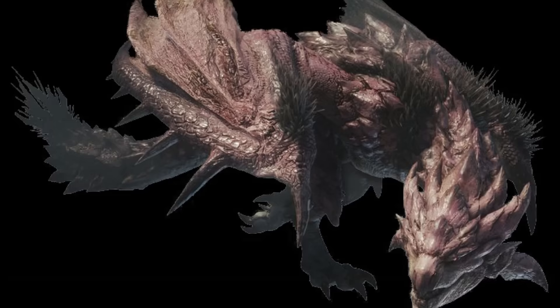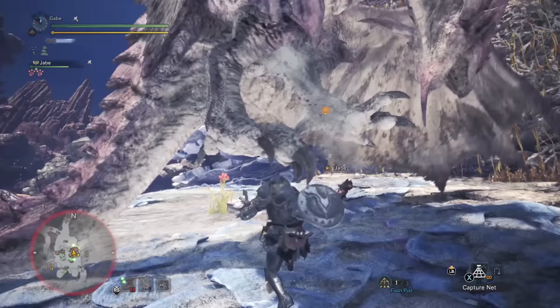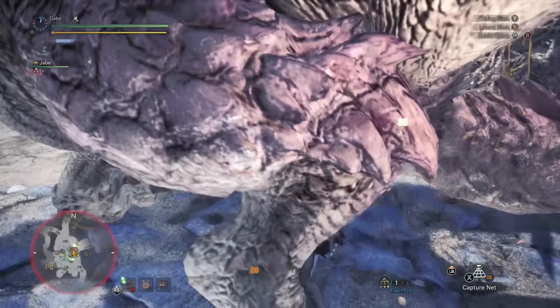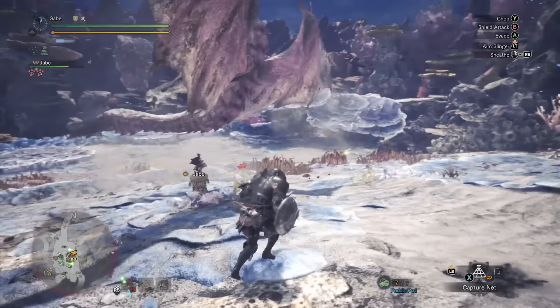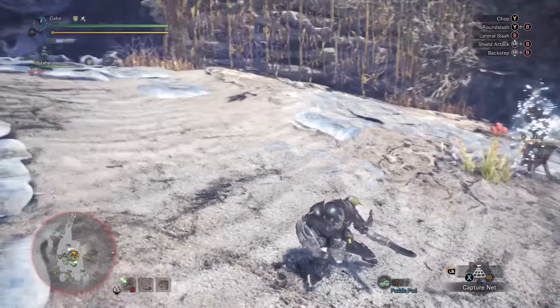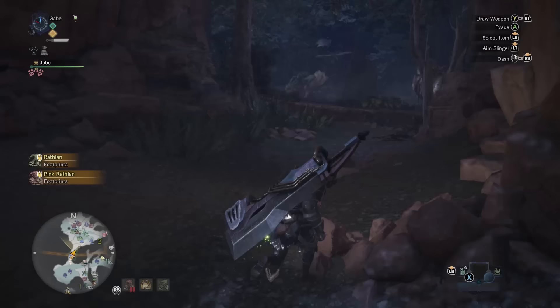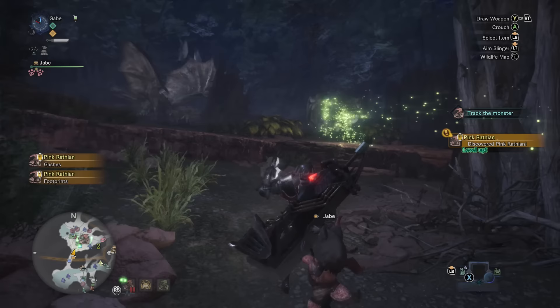First up, Pink Rathian. The Fitnessgram Pacer Test is back at it again with the obsessive running, occasional fireball, and now featuring even more usage of that wonderful tail — I'm being sarcastic. Where Rathian is typically fought in the Ancient Forest and Wildspire Wastes, Pink Rathian resides in the Wildspire Wastes and Coral Highlands. Which means you actually could find two types of Rathian at once, and engaging the two at once is not advised.